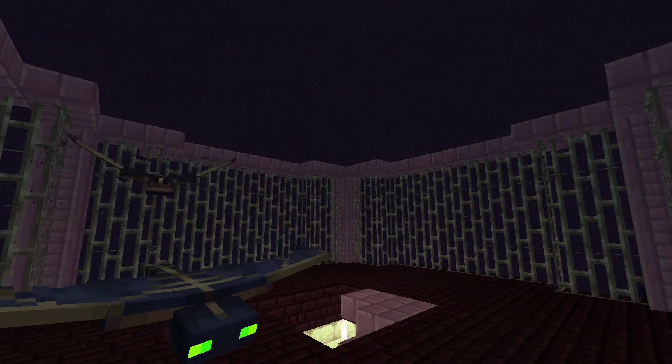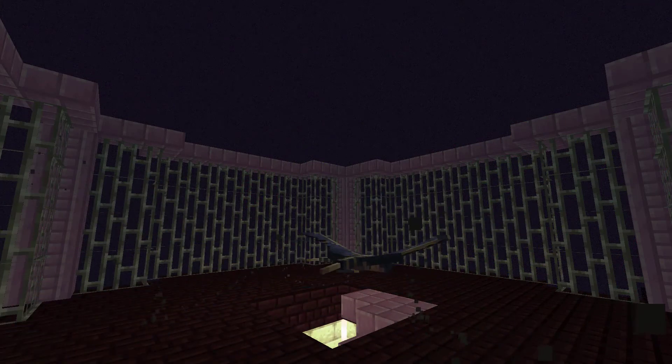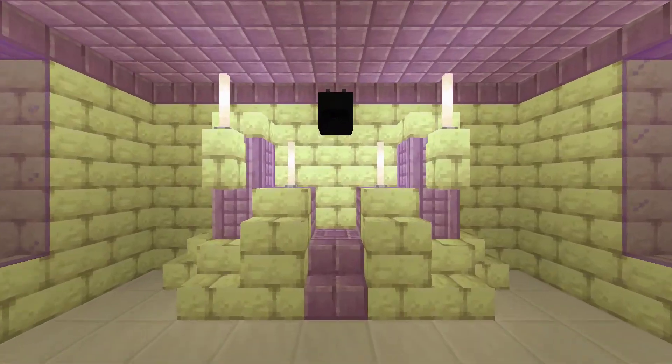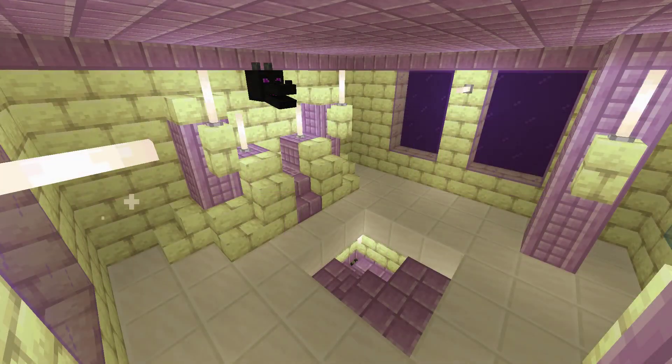The phantom aviary will periodically capture phantoms from the overworld, slay them, and you will be rewarded with the smallest limits of their power. The throne room is a roof structure with a seat fit for a king. It may not be the final structure you build in your city, but it is by far the most important.